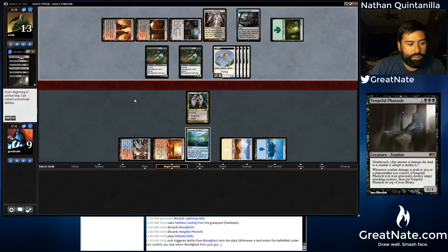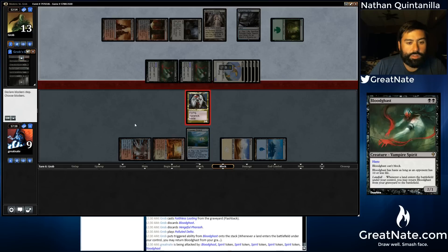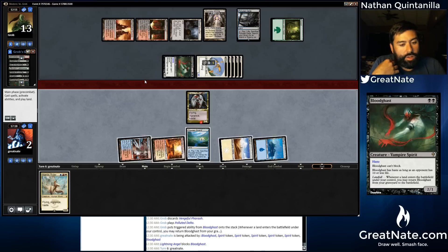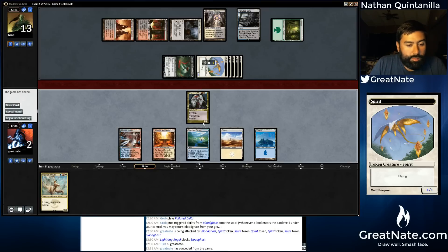Well, that's actually a reason to run Geist because it's a targeted ability. Is this dead? Seven. We're going to go to two. There's no way we're coming back from this. You know, I could probably put a Sphinx's Revelation in the sideboard of this deck. Yeah, we're dead. We'll just concede and try better luck game three.